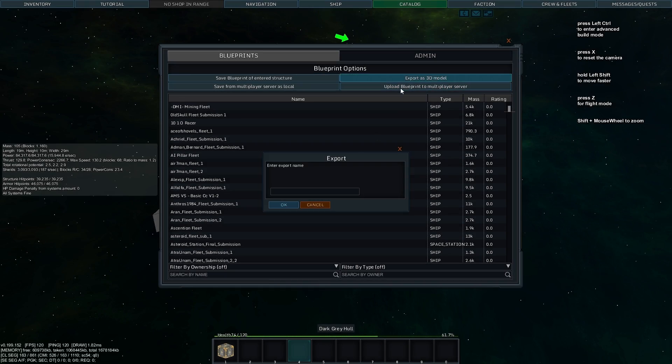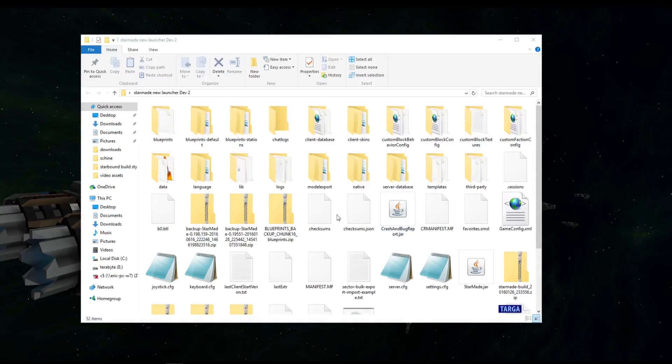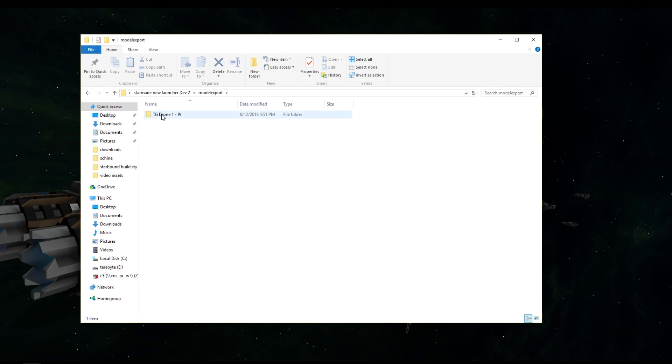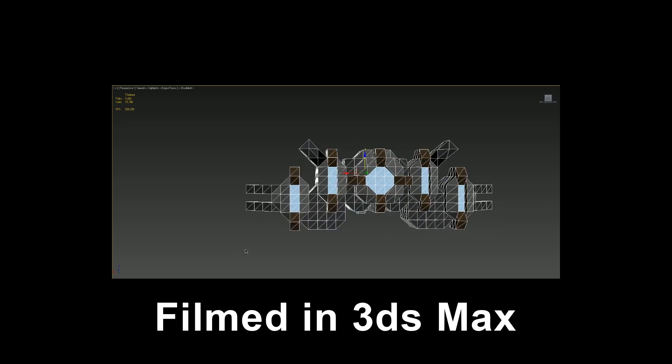One new feature in this update is 3D model exports. StarMade already supported a lot of the elements required for creating model exports, so making it a full feature was simple. The models can be exported as an OBJ file from the blueprints menu and will appear in the model export folder in your StarMade directory.